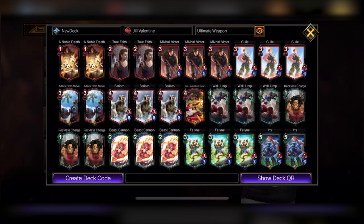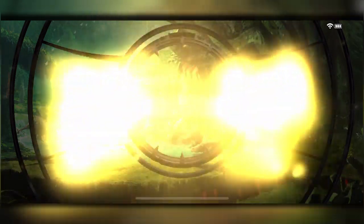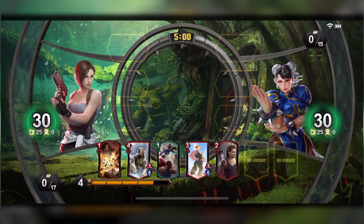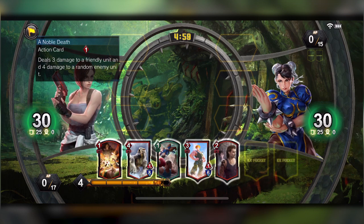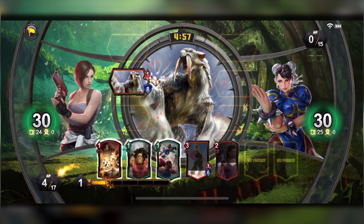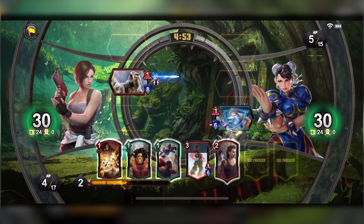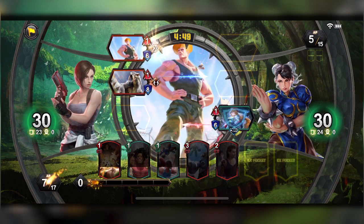Alright, now we have Jill versus Chun-Li, let's get it started. Yawn is really good for Chun-Li. I only know how to use the Ultimate Weapon hero art because it's pretty self-explanatory. We're gonna put out the Whole Me Out — back to Los — who's gonna put me on flight. It's really hard to stop flight. Guile is a new addition card in the game, a three-three with a three cost and a combo, which is really good.